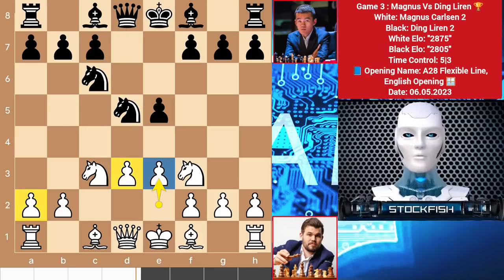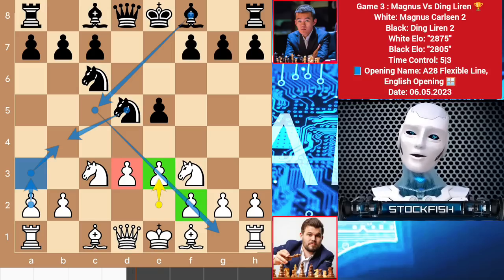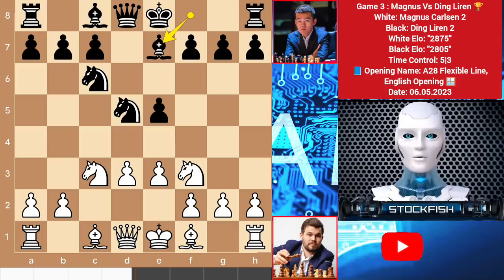Do you know the pawn structure strategy? This may look bad, but the strategy is to stop the dark-square bishop's involvement on this diagonal, and the d3 pawn will stay there. After playing a3 to cut off the square from pieces, it will be a good pawn structure.